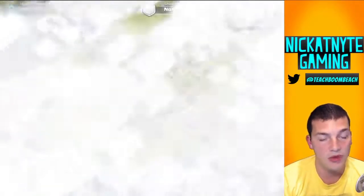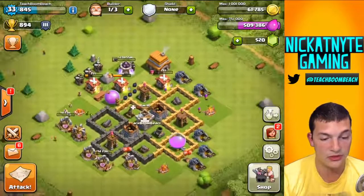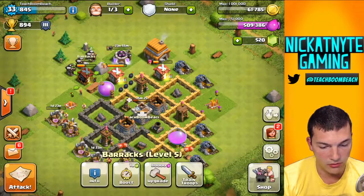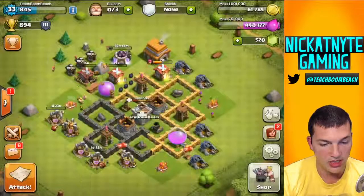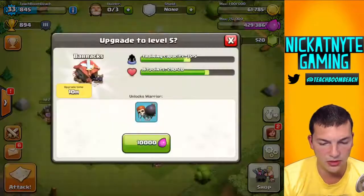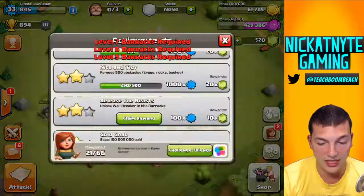So I'm just continuing to move up in cups — 894. We're in Silver 3, so I'm still 100 cups off of Silver 2. I think Silver 1 is going to be a good place to get to with this account, at least, and then just kind of go from there. Right before I go, I am going to upgrade that barracks to level 6 so I'll be able to have balloons. Let me know guys down in the comments if I can get wizards, healers, or even dragons — I doubt I can at this level.